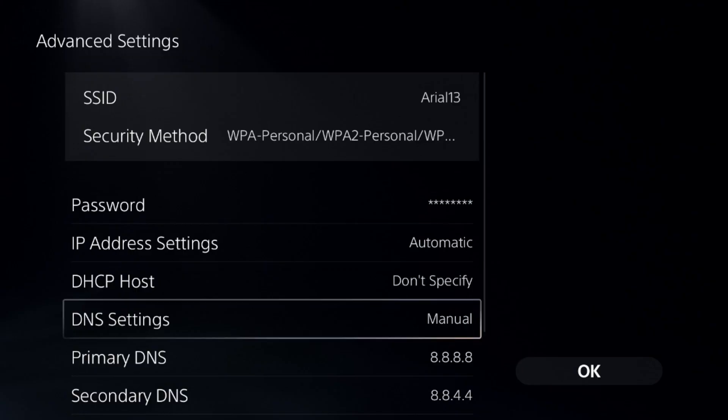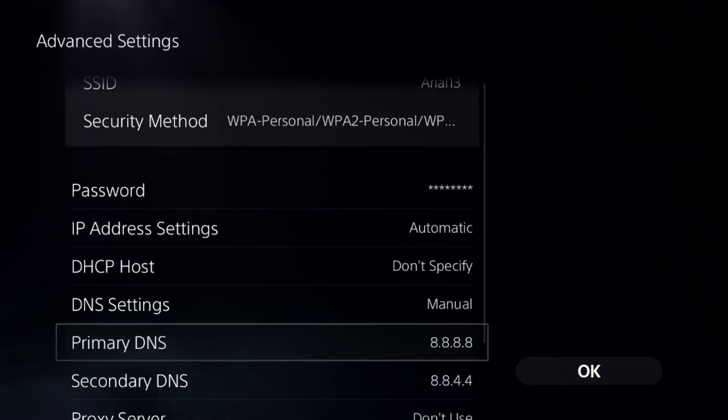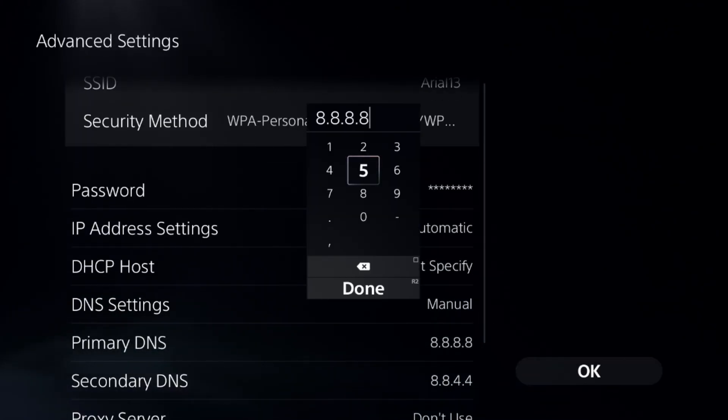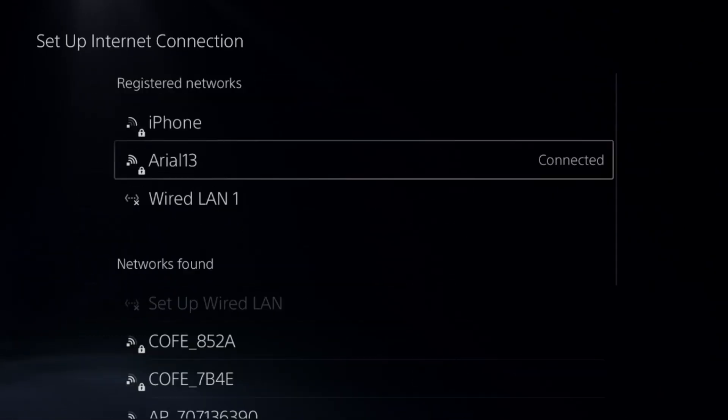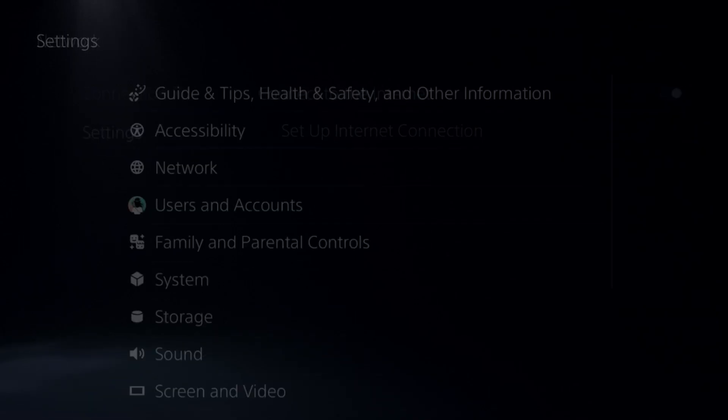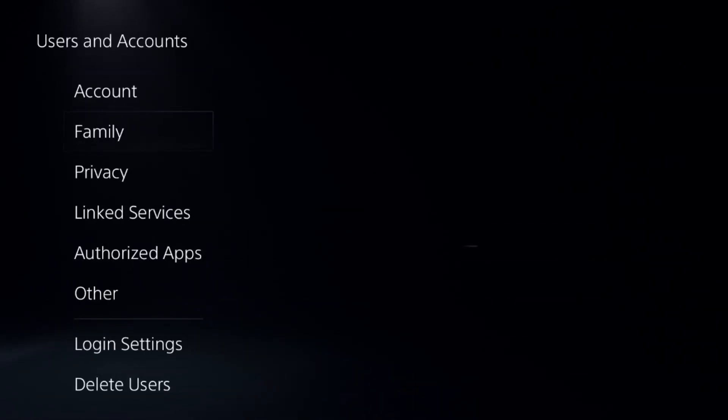Now select DNS Settings to Manual to access the primary DNS. Add 8.8.8.8 for the primary DNS and 8.8.4.4 for the secondary DNS. Once done, complete the reconnection process, then go to Users and Accounts and go to Other.